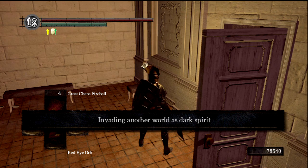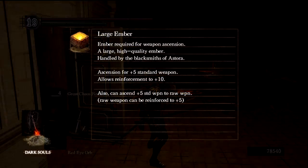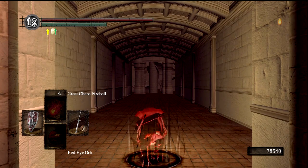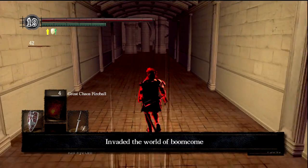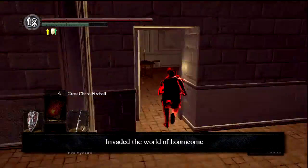Alright, looks like we have Invasion number one starting here. Let's put my Uchigatana as my main weapon again — I like to kind of jump in and surprise them with the Lifehunt Scythe, because you can switch to it really quickly and they usually don't expect it. It's a really fun weapon to use on people that don't have any bleed-resistant gear. So there's the guy — Boomcomb.